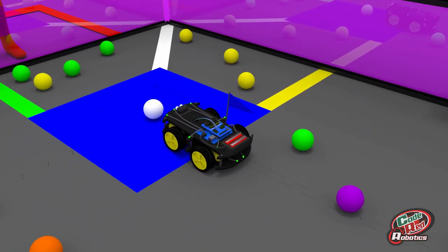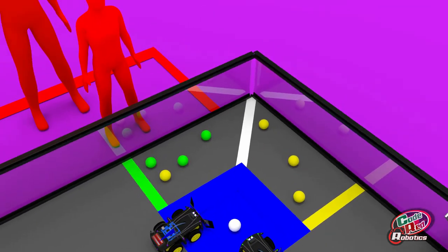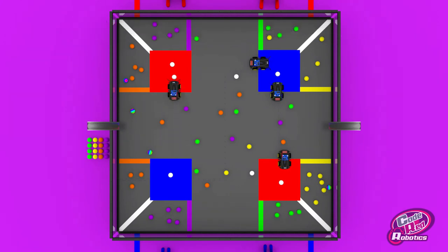At the end of the match, park your robot on your alliance pyramids to receive 10 points per robot. Finally, alliances with the most white balls in their pyramids at the end of the match gains an additional 10 points. The alliance with the most points at the end of the game wins!